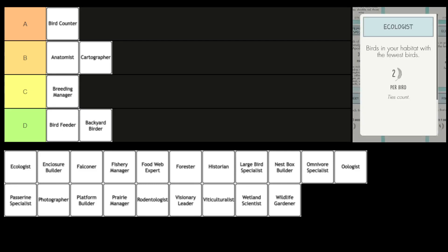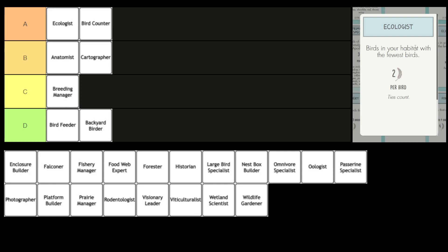Next we have the Ecologist. You count the birds in each of your habitats, then score two points per bird for the habitat where you have the fewest birds. I'm usually pretty happy if I get Ecologist, because typically you play at least two to three columns of birds in one game — so this is almost like a guaranteed two to six points. What do you think? I think you're right. This is a really strong, reliable bonus card. In almost every game you're going to have at least two birds in each habitat, so it's basically a guaranteed four points in most situations, and it's really easy to score six or even eight points if you're getting a lot of birds down. Definitely top of A tier for now.